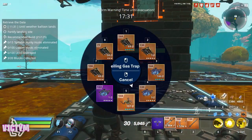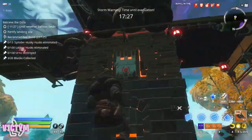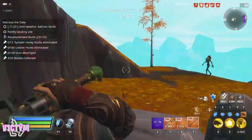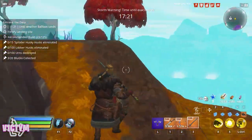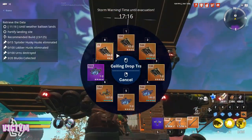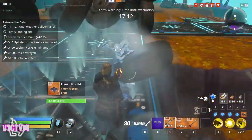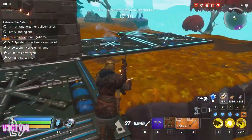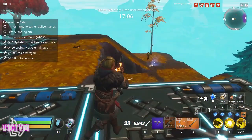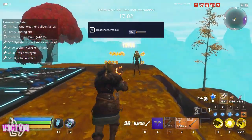Further out you can use 106s or even 77s if you want. The higher level traps do more damage and have a slightly higher impact, pushing husks back more. I generally use 77s and 106s for most of this, but because of where that encampment is I want to make sure it's as effective as possible.